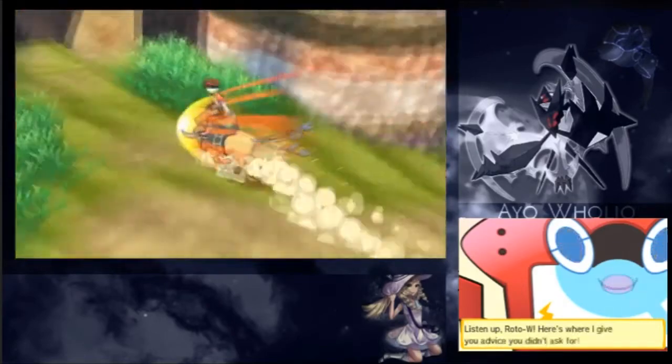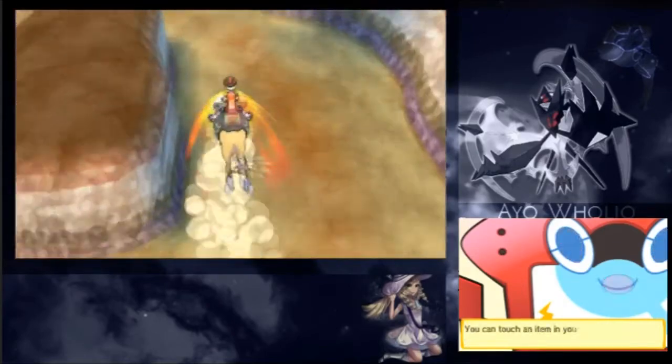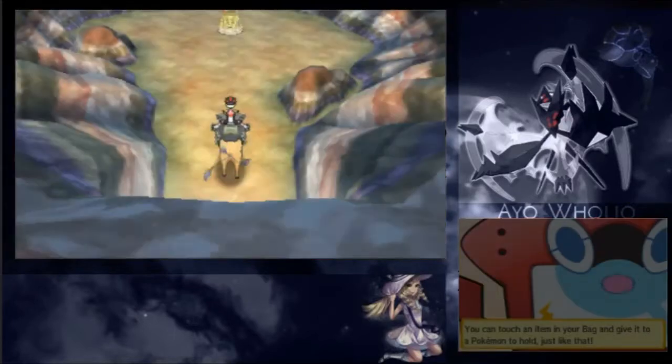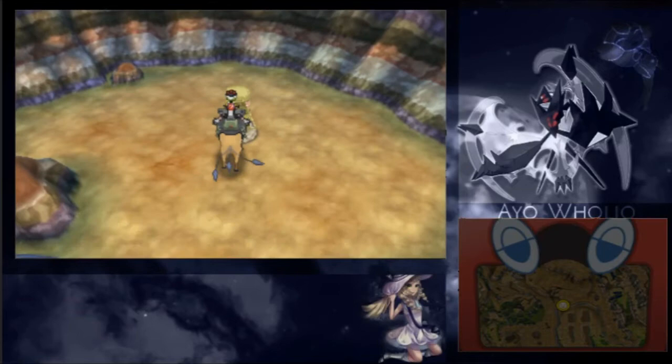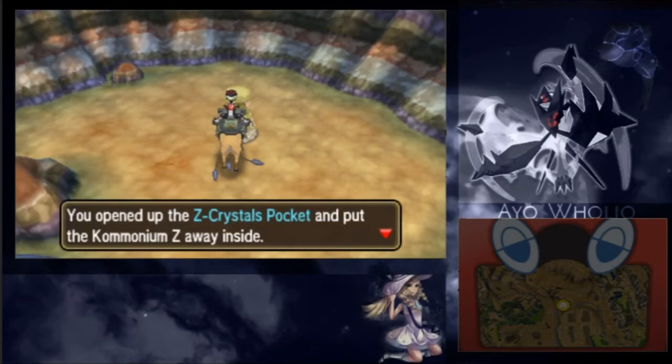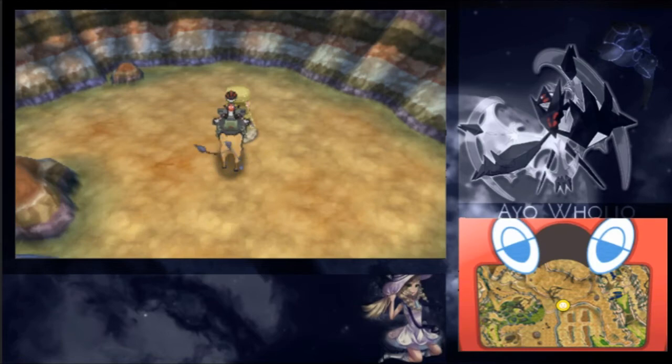Once you are here, you're just gonna want to go up, go inside this cave, and boom — you obtain the Kommonium Z. That is it, thank you guys for watching.